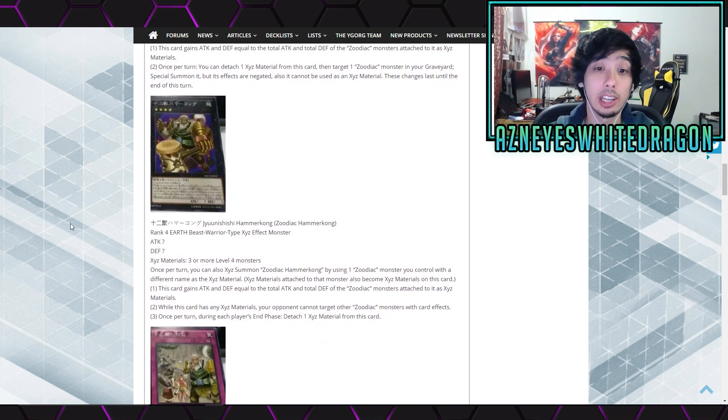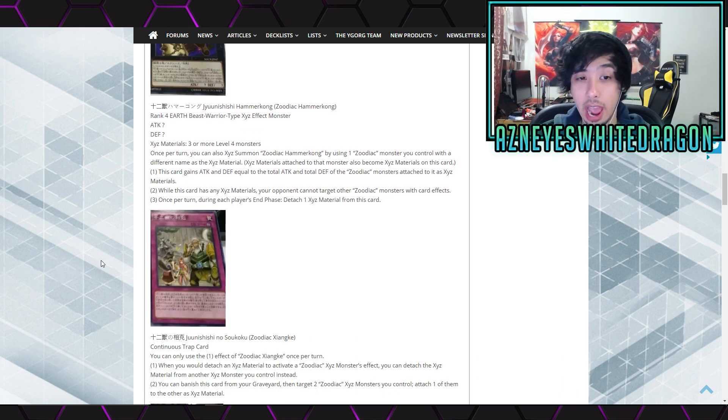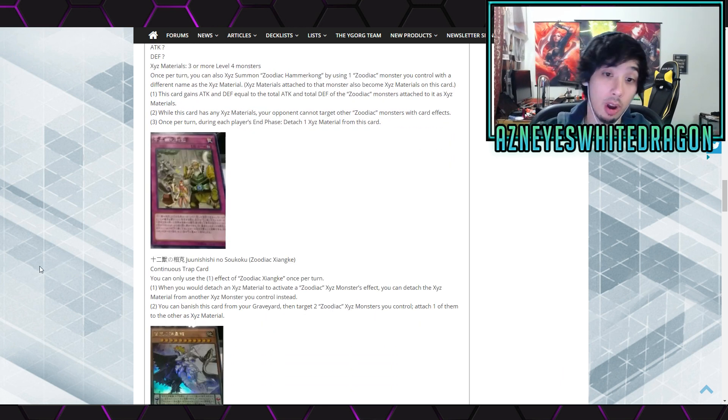Next up we got Hammer Kong — rank 4, requires three or more level 4 monsters, same summoning conditions. While this card has any XYZ materials, your opponent cannot target other Zoodiac monsters with card effects, so that protects your Drancia. Then once per turn during each player's end phase, detach one material from this card. I don't know how relevant this card is — it's not terrible, but I don't see it being very good.